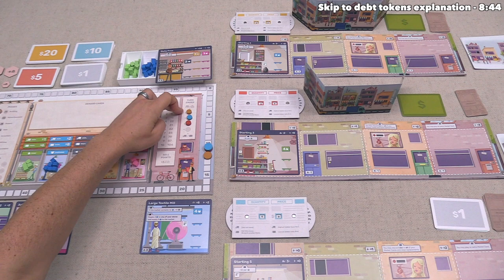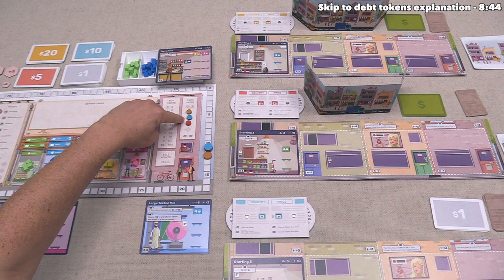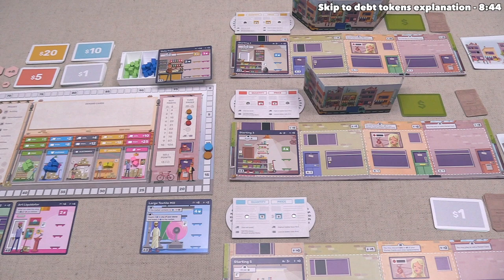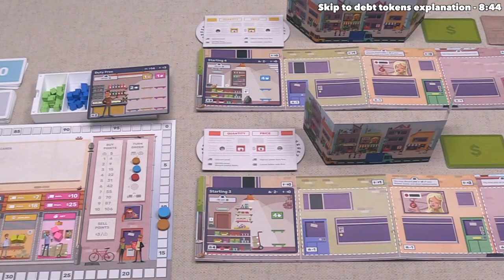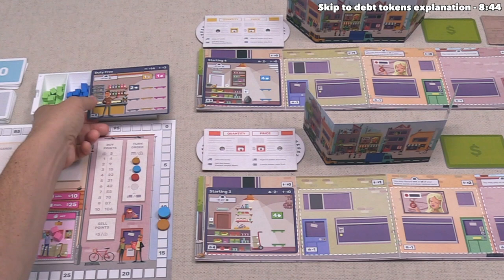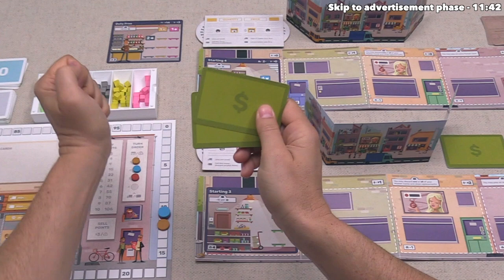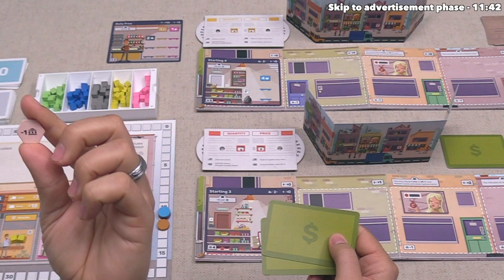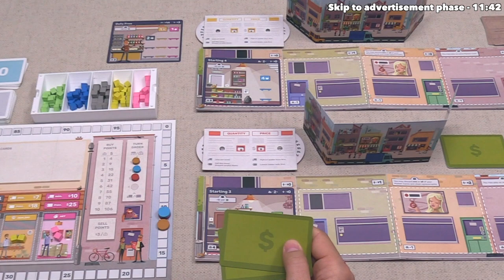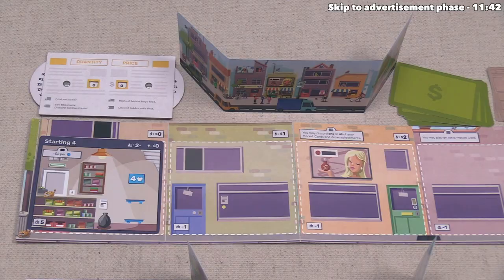It's back to orange, who bids $17. Since we already passed, we cannot rejoin the auction — we skip directly to red. Red decides not to spend more than $17 and passes. With everyone else passed, orange pays $17 to win the auction. It's worth noting that if a player couldn't afford the winning bid, they could take debt tokens — each gives $2 but costs one victory point at the end of the game.